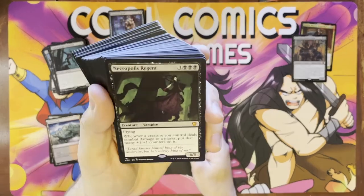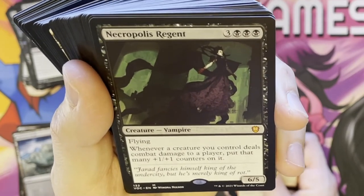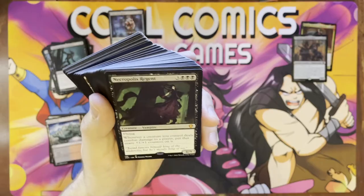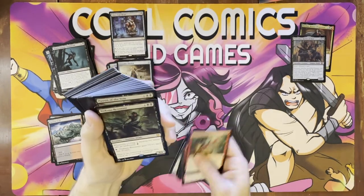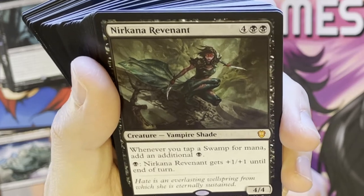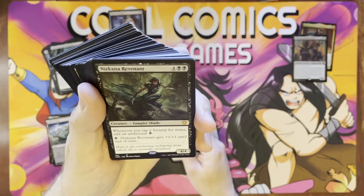Necropolis Regent — I love this one. Flying. Whenever a creature you control deals combat damage to a player, put that many +1/+1 counters on it. Your creatures are going to get stupid big really fast — one good swing and your creatures get huge. She's a 6/5 flyer for six — stupid good card. I've seen this card win games really fast. Acon of Revenant — four colorless and two black. Whenever you tap a swamp for mana, add an additional black, which is amazing. And she's a 4/4 on top of that, and one black gives her +1/+1. Just a great solid card overall.